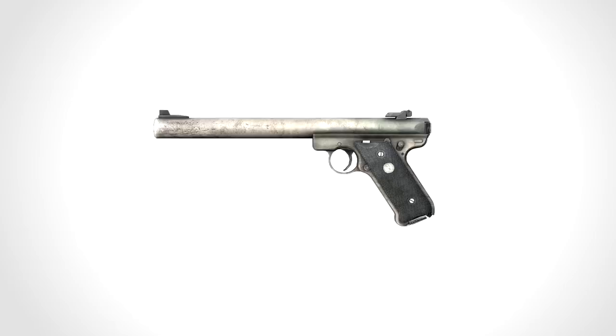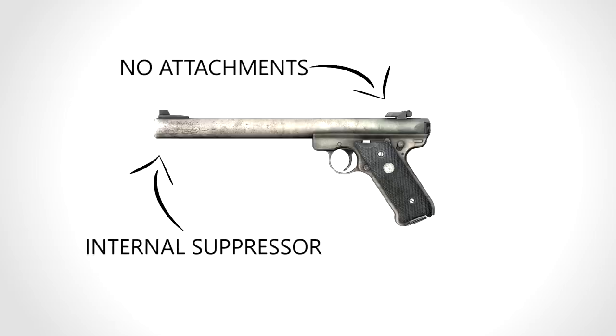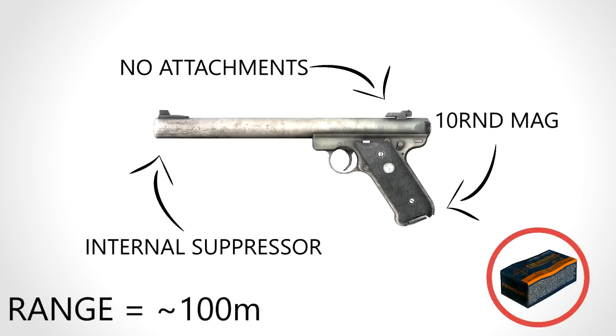So, what's good about the Mark II? Well, nothing really. It has an internal suppressor, takes no attachments, shoots the .22 round, has a 10-round mag, and has an optimal range of less than 100 metres.